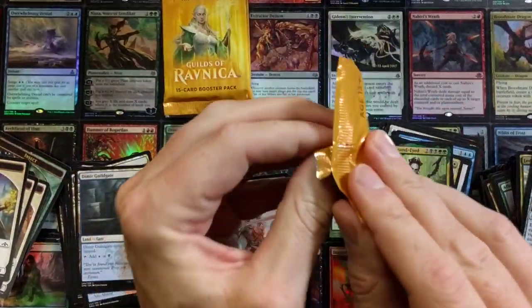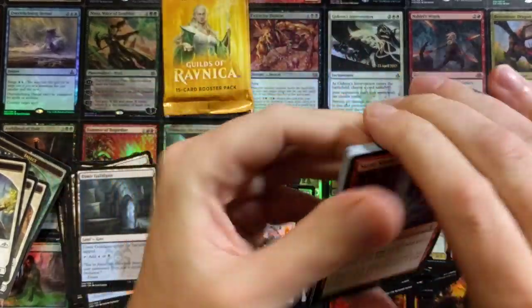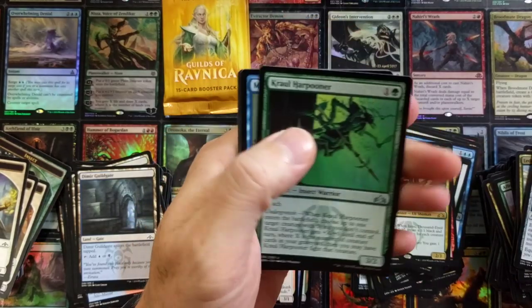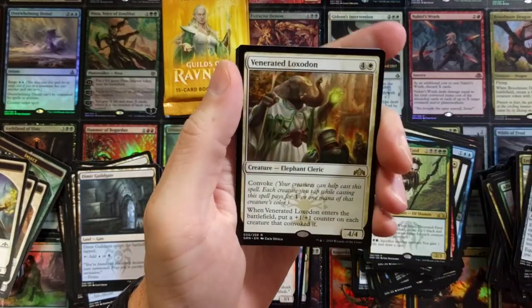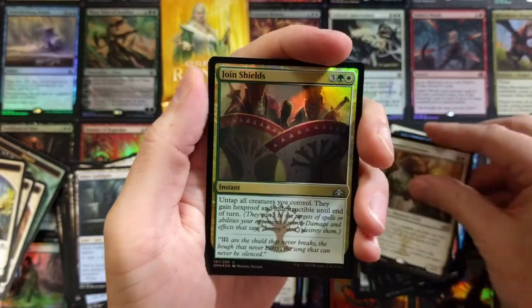Down to four packs — three packs to crack! Good luck with that Mox Amber guys, it'll be completely random. I'll announce the winner in a few days. Venerated Loxodon! What a foil Join Shields.